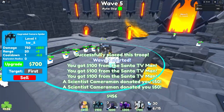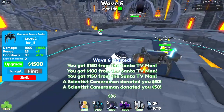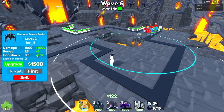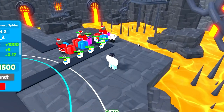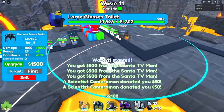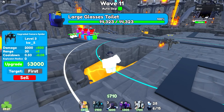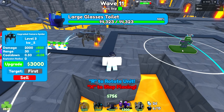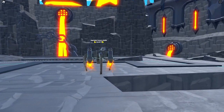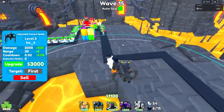We placed him. Why is he jumping? Okay, we can upgrade him — now he has a cooldown of 0.5 and 1,000 damage. Once we upgrade him again he's going to have a 0.17 cooldown — that's a weird number. We're going to keep upgrading our Santa TV men until we can upgrade the Camera Spider again. Now he has a cooldown of 0.33 and 2,000 damage without even being boosted. This upgraded Camera Spider is having no problems right now.